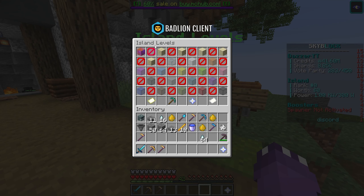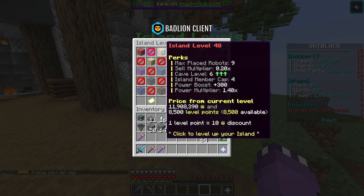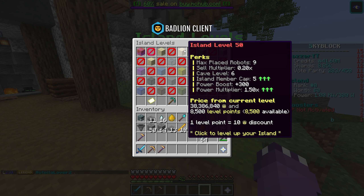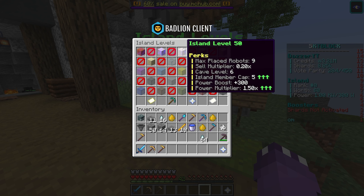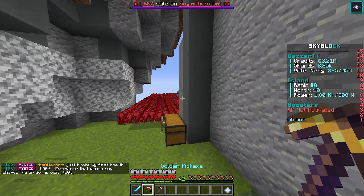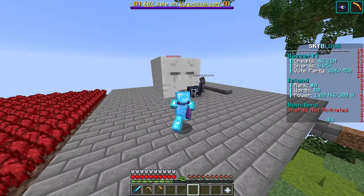Checking our island levels — it looks like we actually got a free upgrade to island level 47! I'm going to go ahead and upgrade our island level to 50 right now. That would put our island member cap at 5 and power multiplier at 1.5, which feels worth it considering what we're working with. Island level 50 — let's go ahead and do it! That's a pretty solid milestone. Credit where it's due, a lot of people have higher level islands, but for a solo island we're doing pretty good here on MC Hub.